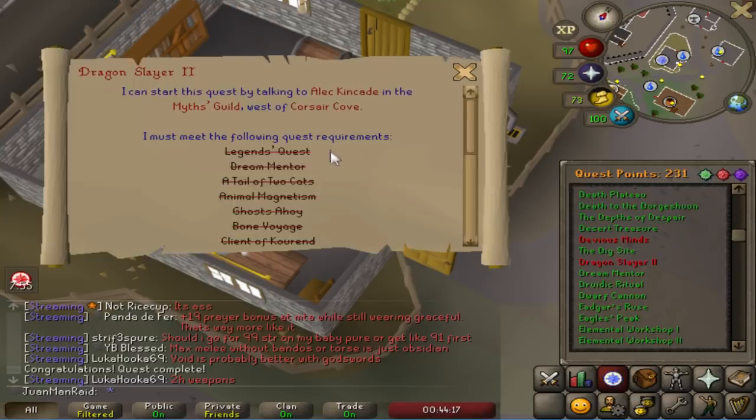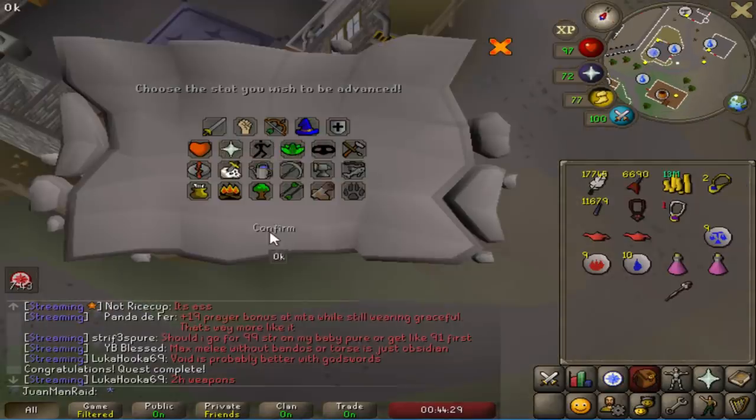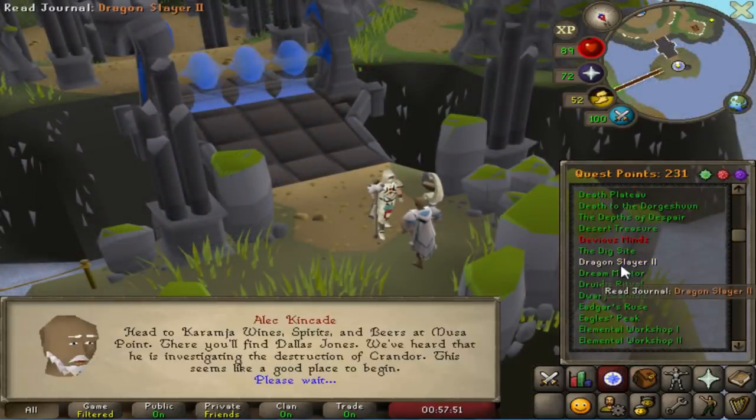Where is it — Dragon Slayer 2? Check everything — it is crossed off, beautiful. What can I put this on, Herblore? Yes, of course I'm up for the Dragon Slayer 2 challenge, brother.